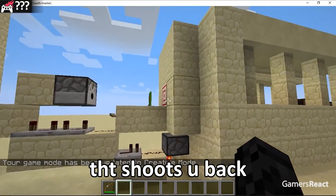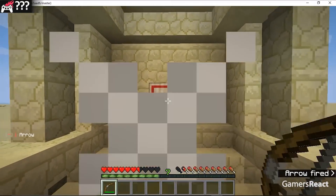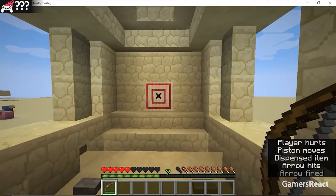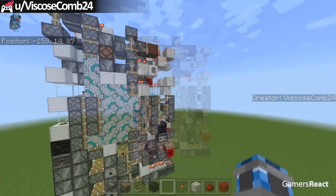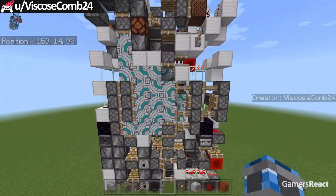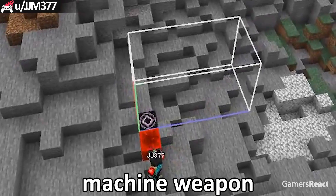He made a target block that shoots you back. Surprise! Check out this three-by-three glazed terracotta door.